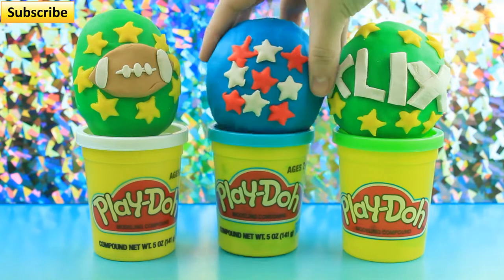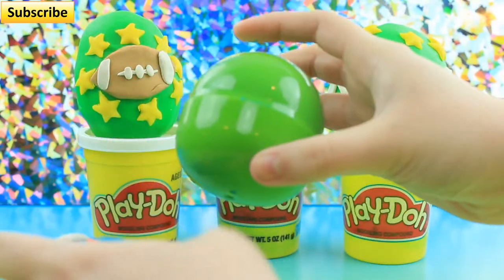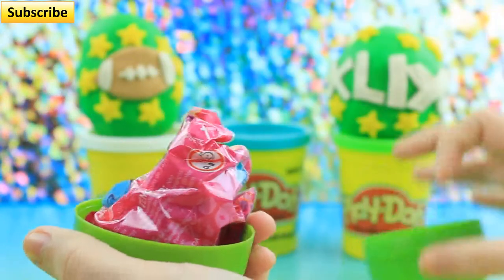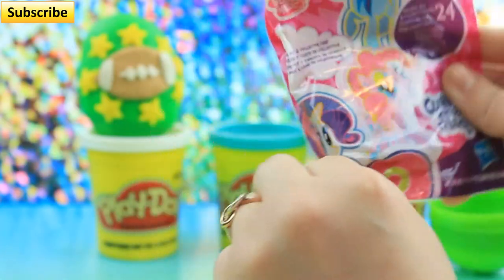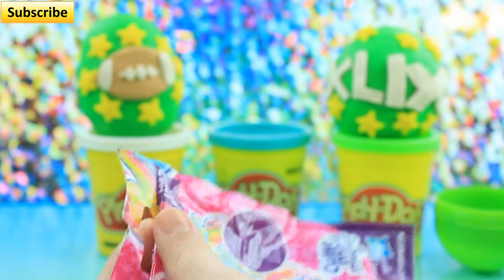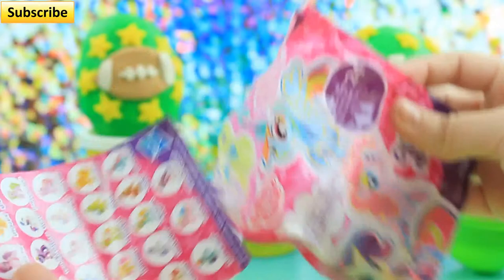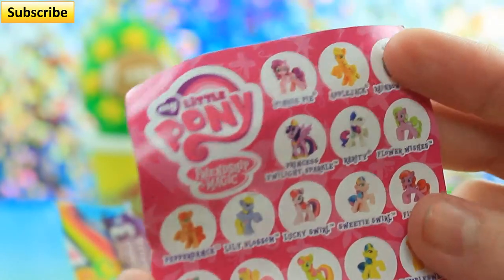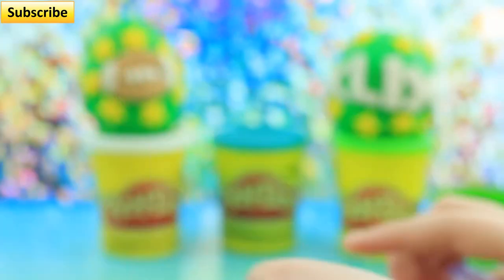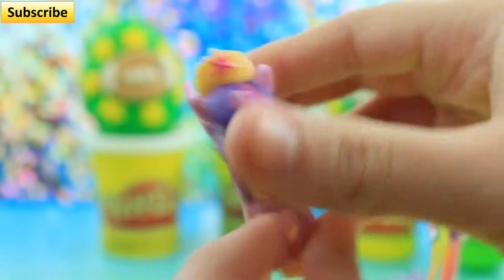First, I'm going to open up this very patriotic star Play-Doh egg right here. And we got a My Little Pony Cutie Mark Magic series blind bag. We're going to open this up. These are all the characters you can get. Last time we did get the Cutie Mark Rainbow Dash, and then we got the Applejack. I wonder which one we got this time. Awesome! We got the Cutie Mark Princess Twilight Sparkle. That's so cool.